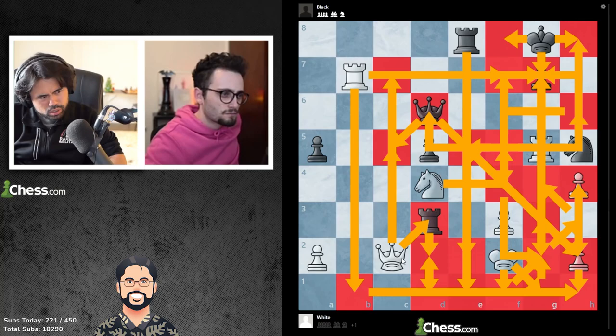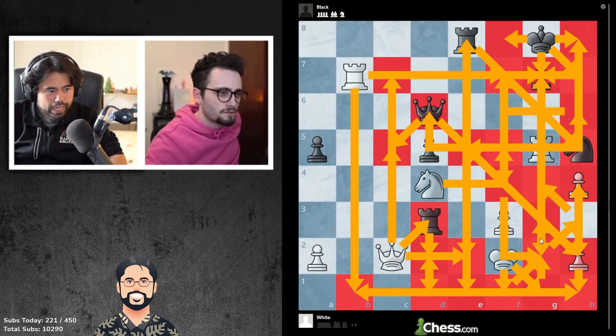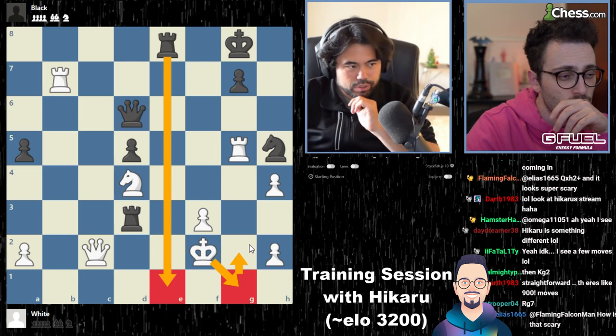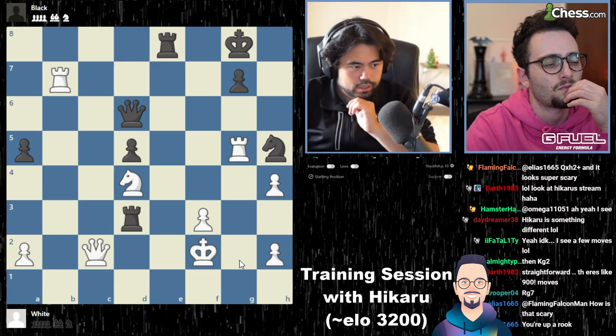And then if rook e2, you take, he takes, you go check, he goes up, you take, he goes back, you take, he goes over, and then you check on h8. Perfect, yes, absolutely perfect. That's how you do it.